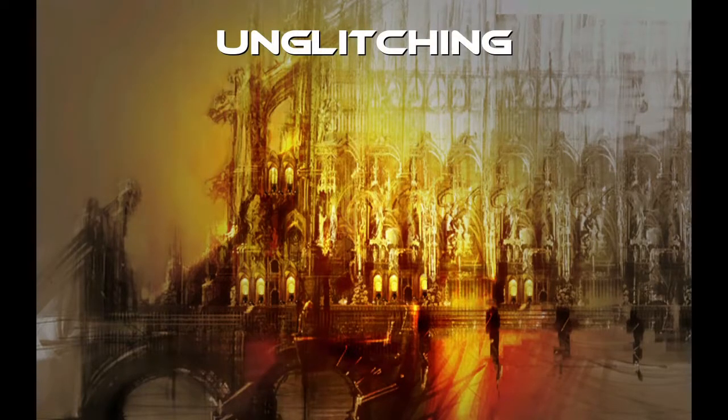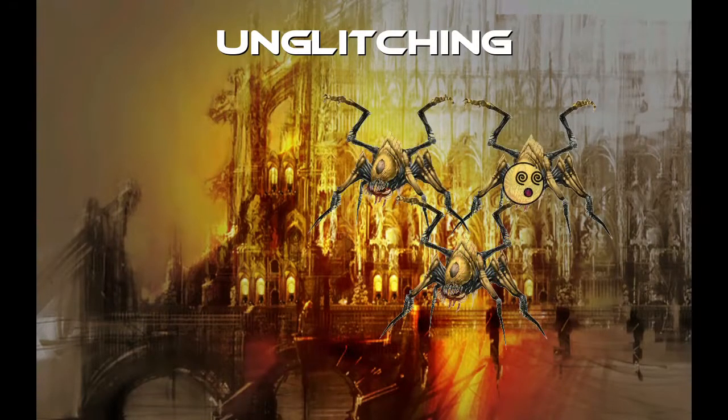Now you've learned how to manipulate glitchy enemies to your advantage. However, there is a way to avoid having to do all of that. It is possible to make the glitchy mobs un-glitch, as in make them auto-attack you like the rest of their group. Un-glitching, as the term suggests, is basically turning a glitched mob into a normal one.